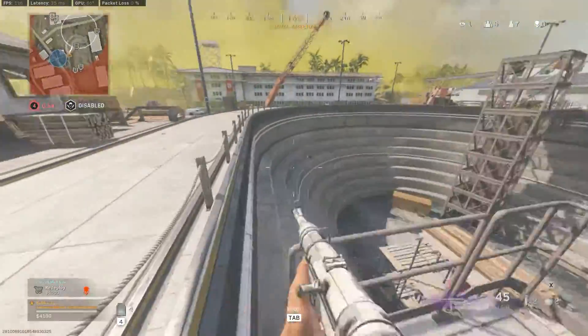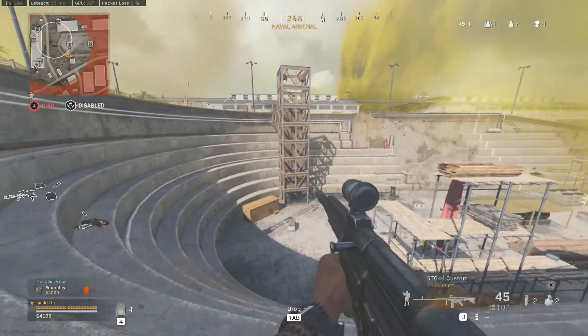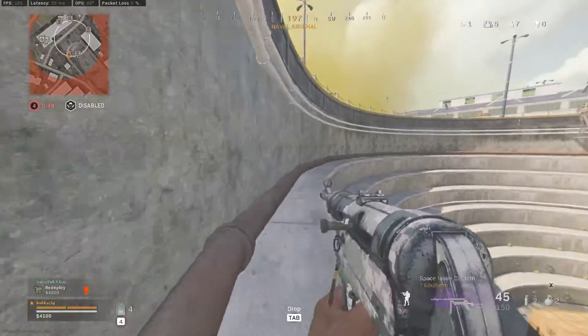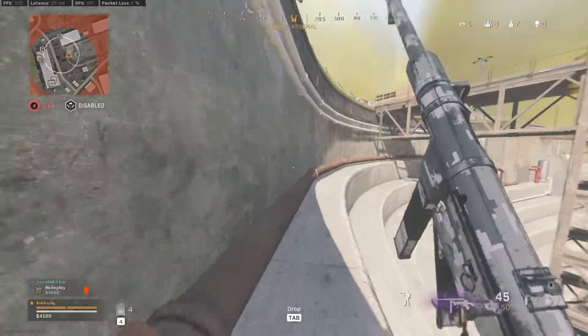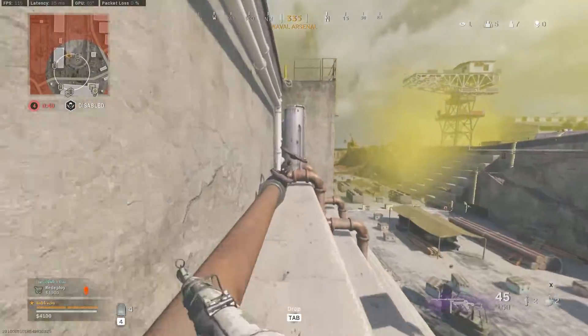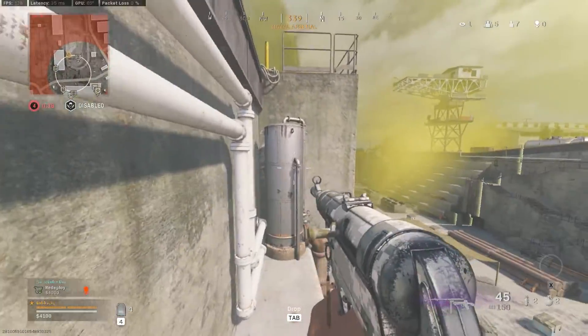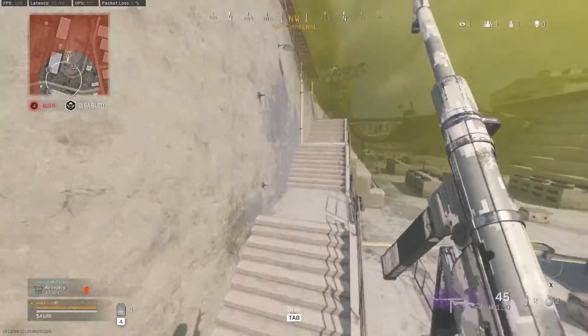One thing I'll add at this location in Arsenal: if the gas is coming in this way, you cannot get up the front side of this shipbuilding contraption here. You have to go all the way around and hop up the other side on the staircase — you can't do this jump spot either, it doesn't work. So you really only have one option.